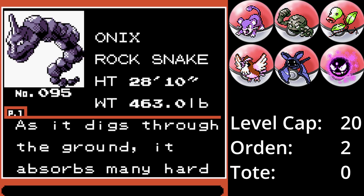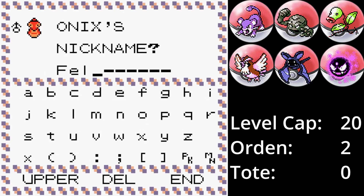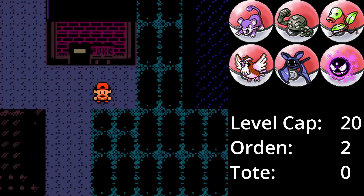Im Einheitstunnel treffen wir auf ein Onix und diesmal, nicht so wie im letzten Run, lässt es sich fangen. Onix ist schnell und hat eine sehr gute Verteidigung, allerdings einen genauso schlechten Angriff und auch sehr schlechte Level-Up-Moves. Damit bleibt Felsenatter wohl in der Box. Vor dem Einheitstunnel auf Route 32 treffen wir auf eine Rettan und fangen sie.